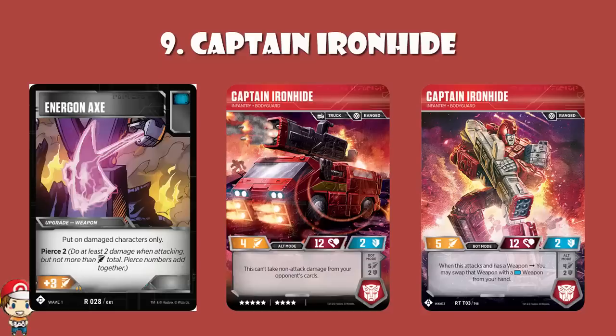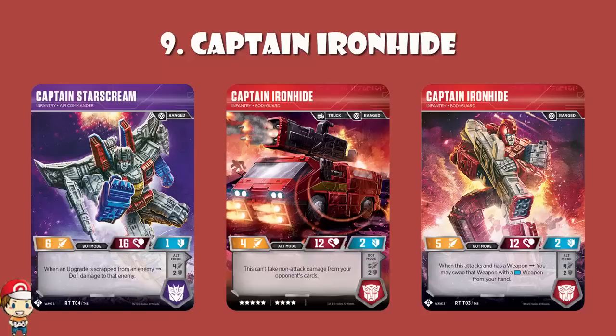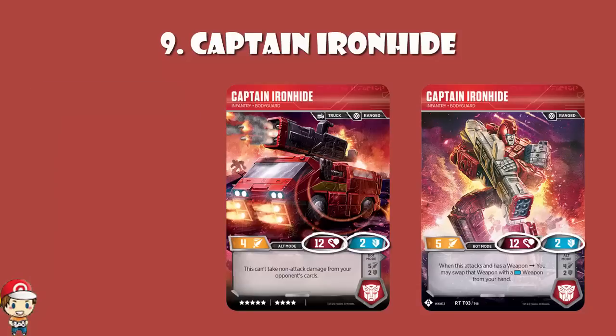I love both the skills. In bot mode, when you attack and you've got a weapon, you may swap that weapon with a blue weapon from your hand — something like Energon Axe. There are so many different combos to play around with, and there's only going to be more in the future. Then you flick into alt mode and you cannot take non-attack damage from your opponent's cards — if you're playing against a deck that relies on cheeky damage, this essentially gives you an answer to it.